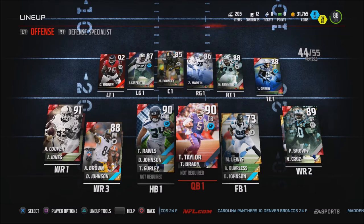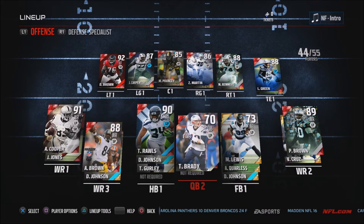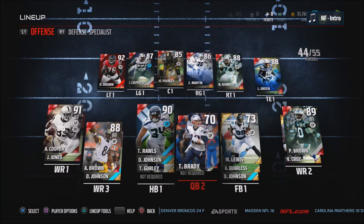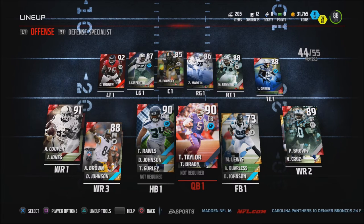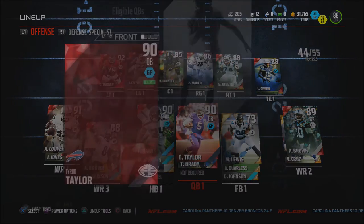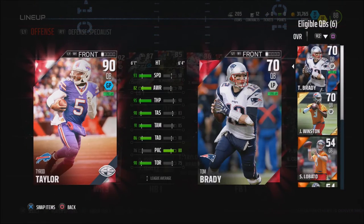I only played nine matches online so far, but I'm going to be recording a lot of those. So at quarterback, I have Tyrod Taylor, and then I have this Tom Brady that Madden Ultimate Team gave me. Before that, I had the 70 overall Jameis Winston, and then the 90 overall Jameis Winston — just because I really like him and he was my Madden 15 Ultimate Team quarterback forever. I traded Jameis Winston in for Tyrod Taylor because of his speed — he's almost as fast as my running back.